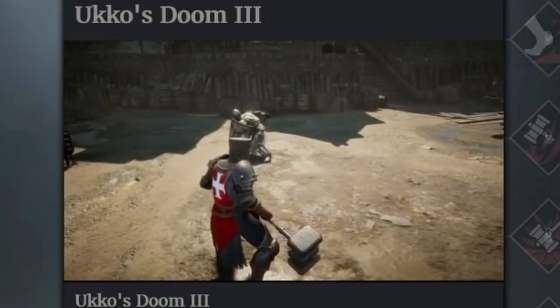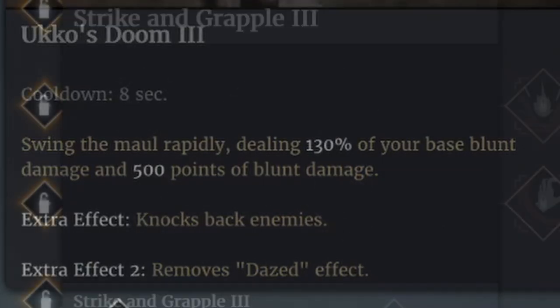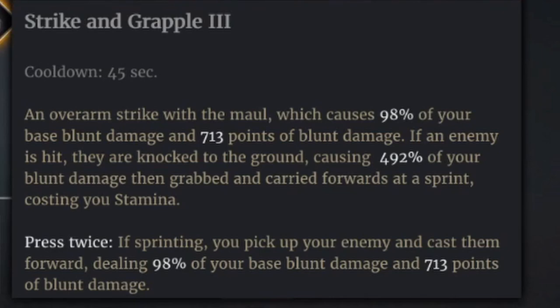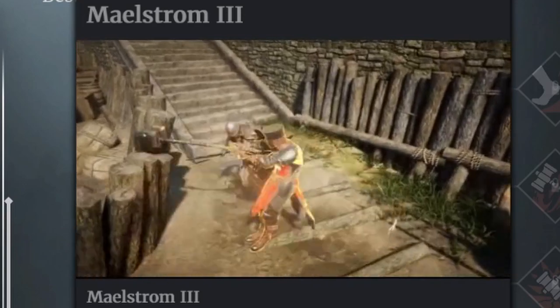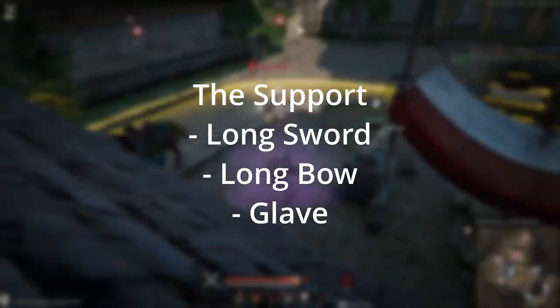Last but not least for Generals is the maul. You'll probably see millions of YouTube videos about it. The maul is a very powerful weapon — it literally has an ultimate that lets you pick up an enemy and pull them into your units or team for the ultimate displacement. It also has a lot of AOE and block break built in, making it great for controlling units and the map. If a maul player has their ultimate ready, you might as well consider yourself dead.